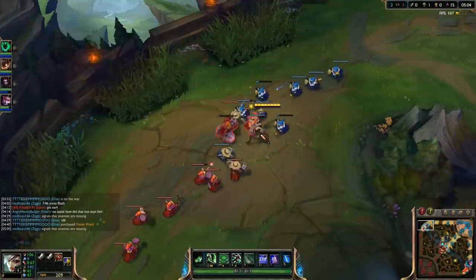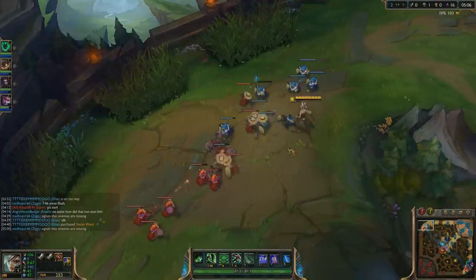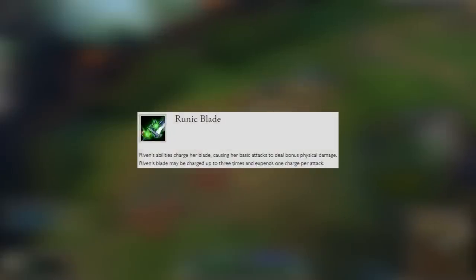As for Riven's abilities, let's start off with her passive, Runic Blade. Riven's abilities charge her blade, causing her basic attacks to deal bonus physical damage. Riven's blade may be charged up to three times and expends one charge per attack.